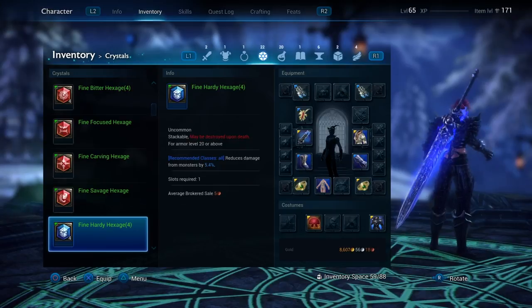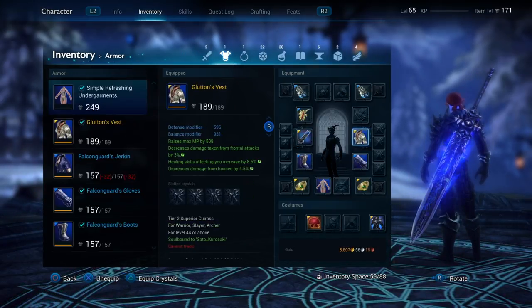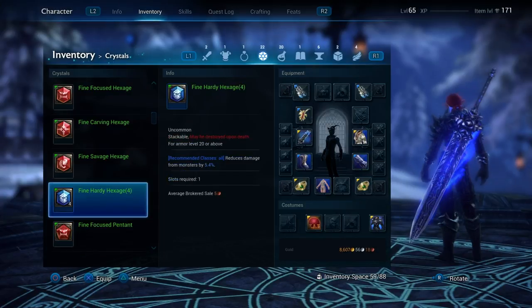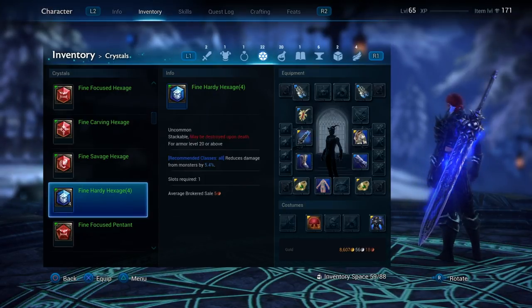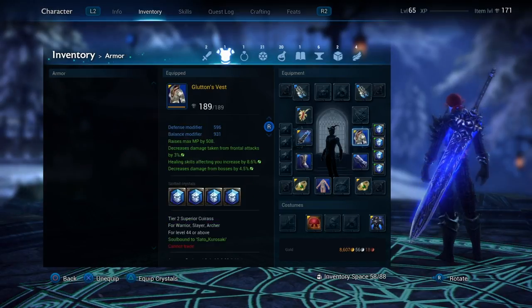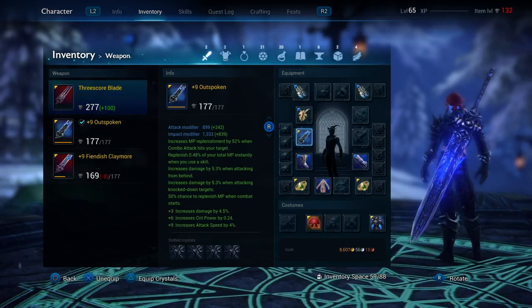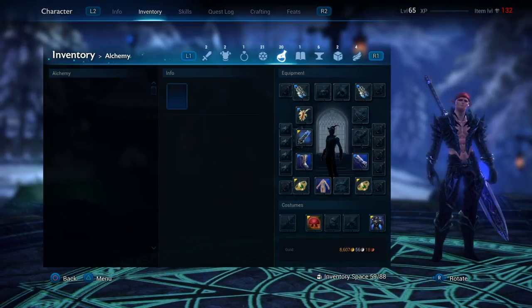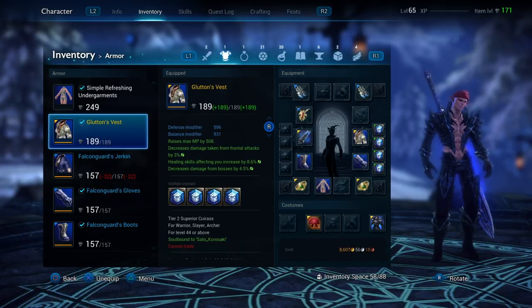What you do is equip these crystals into your weapons and armor. You can see I have this plus-nine weapon and a Glutton's Vest chest piece equipped. When I equip these crystals they go specifically into those two pieces of gear. For example, if I put four Hardy Hexages on this chest piece and then unequip it, those crystals go with it. So be careful whenever you go to sell old gear or dismantle it — always take your crystals out before you do so.